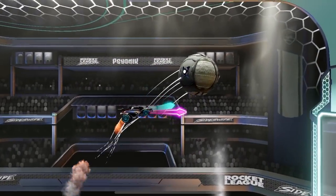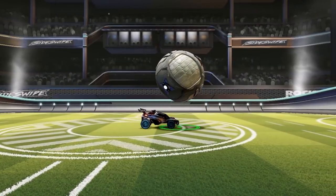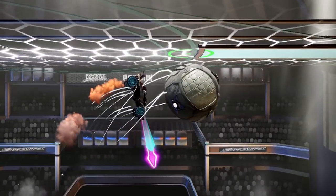The Killipop. It's one of the most impressive moves I've ever seen in Sideswipe, allowing you to take the ball from on top of your car and launch a lightning-fast aerial attack on your opponent's goal. However, I've just learned a more powerful version of this move that uses a mechanic that almost nobody knows about, and today I'm going to teach it to you.